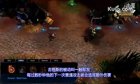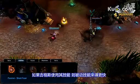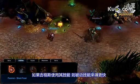Ziggs' passive is Short Fuse. Every few seconds, his next basic attack will deal bonus damage. Short Fuse comes up more quickly every time Ziggs uses one of his abilities.